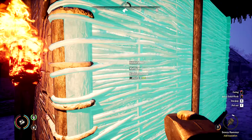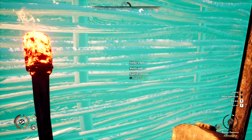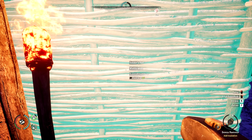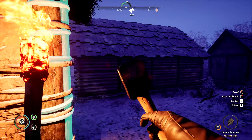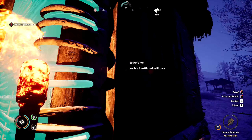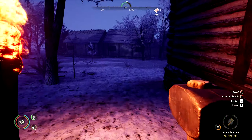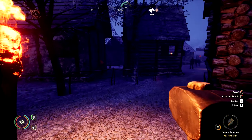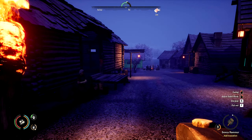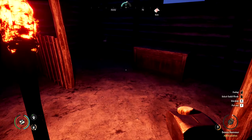I almost froze to death — I forgot to put my winter clothes on the first day of winter. I started riding over to Tutki to do the wife quest and I was like, man, why am I down to half health? I was freezing to death. Oh, I didn't insulate the smithies — I got to do that too. I forgot. I insulated the new houses but didn't insulate any of the new workshop buildings. Well, shoot, I've got my work cut out for me.